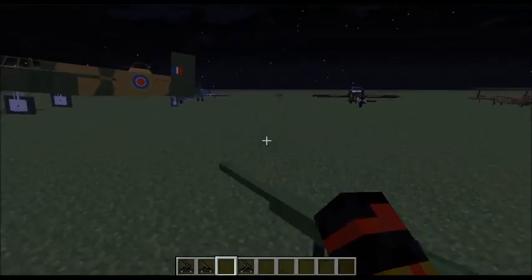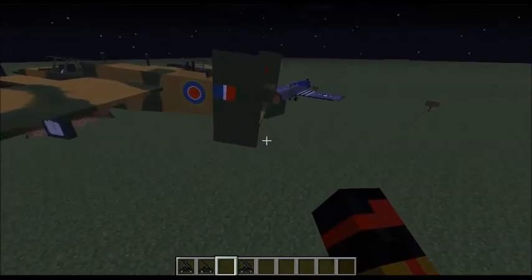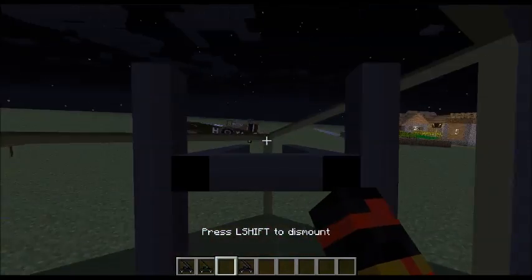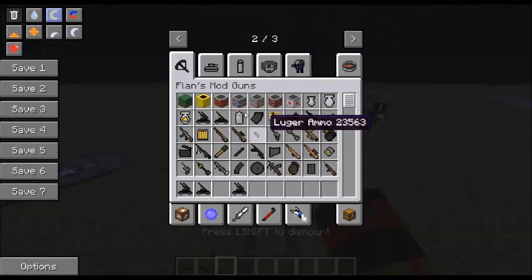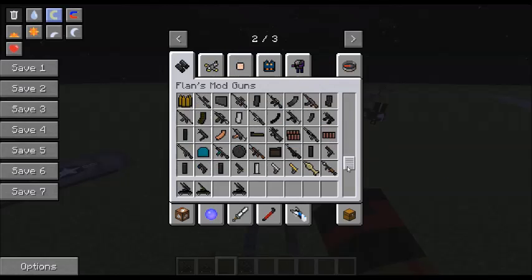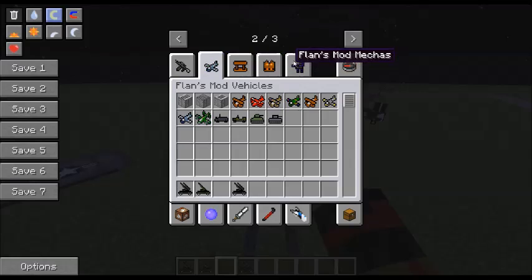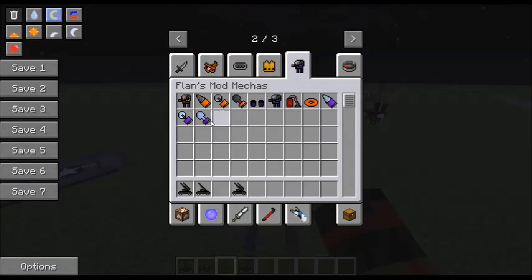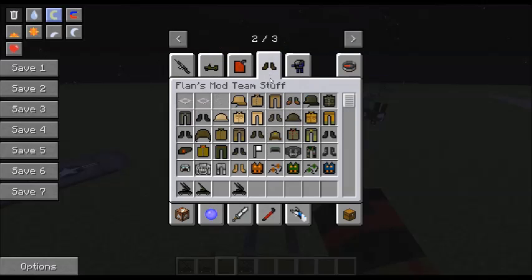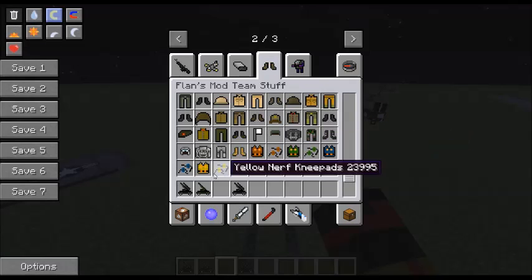So that's the Flan's planes part of this mod. There is - as I showed you earlier - you have the guns part, you have Nerf guns, and you also have these new items - they're just mechas. There's all this stuff here. You even have Nerf guns - I'm gonna put that on for you guys.